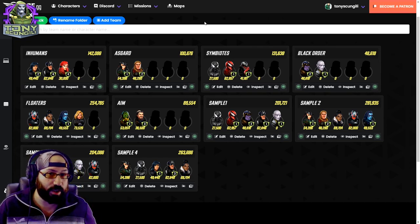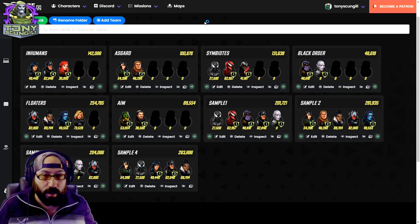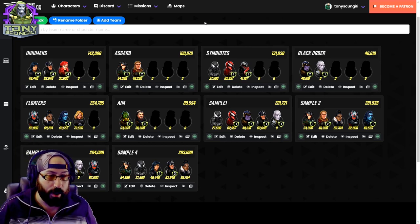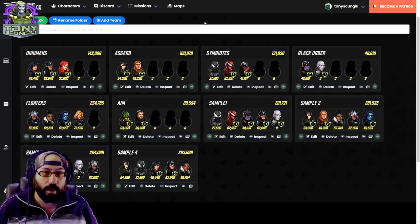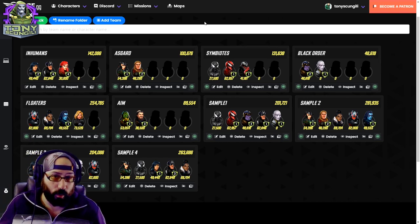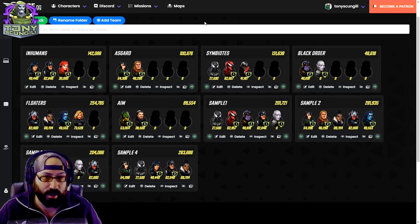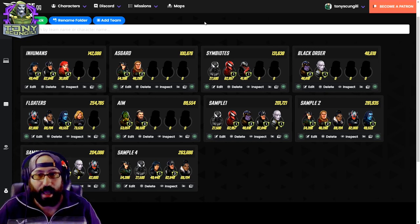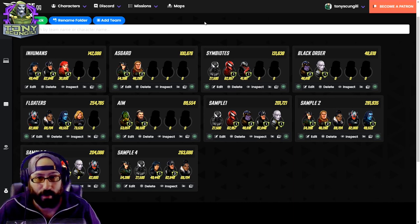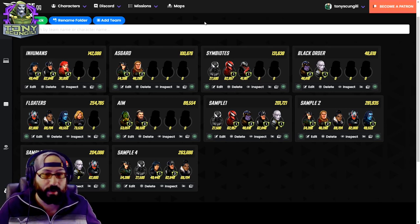For Asgardians, there are really only two you need for U7. People are going to say they use Sif and others, but none of those are necessary. If you have a strong Hella and a strong Thor going into U7, they're going to be excess damage that works very well with existing comps. Thor does a lot of extra damage and has a targeted stun that can hit more than one character, which is very relevant. Hella is a debuff spread with Greg, so those two characters alone have been used to great success by many people to progress.